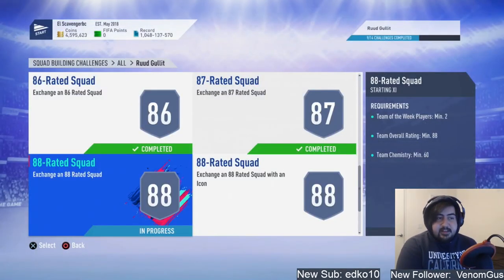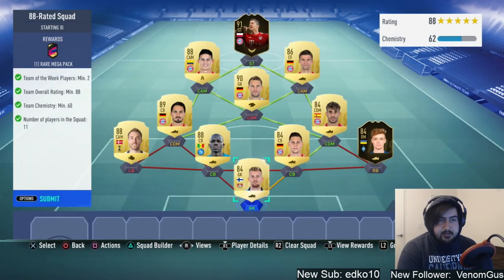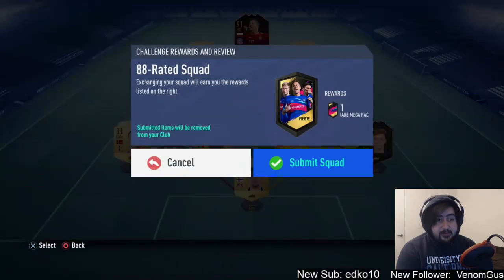Boys, this is the first 88-rated squad with informs, not the icon. It's already all done, nice and complete. We have to submit inform Lewandowski — that's so crazy. We did have one of the players, Szczesny, but he's like 5-6k and won't make a dent in this 500k squad. Let's submit this.